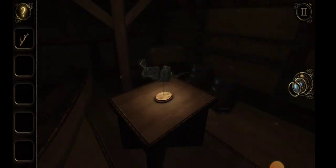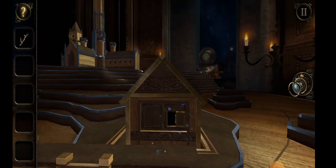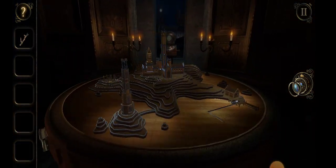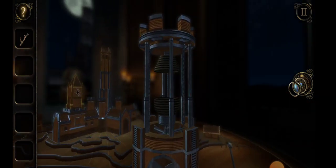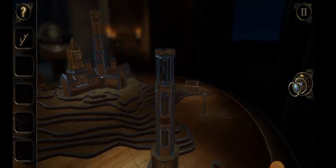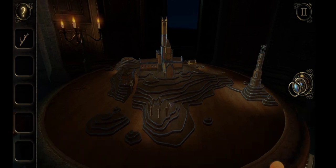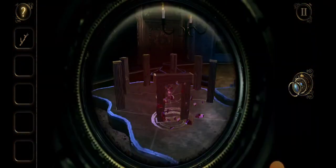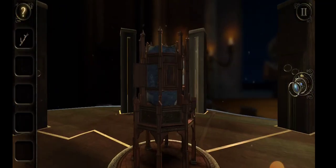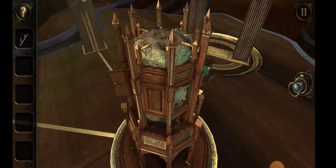We go into these rooms again and again — that was all for earlier stuff that we've been doing. I've got to light this lighthouse. Oh, there might be some other puzzle to do here. Is there anything antlery here?